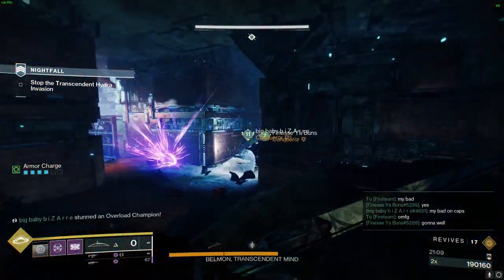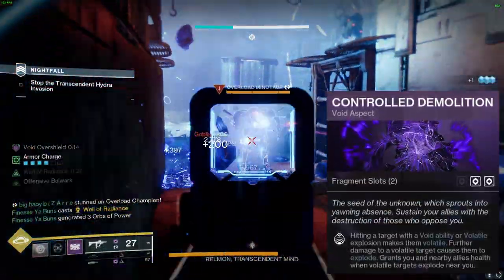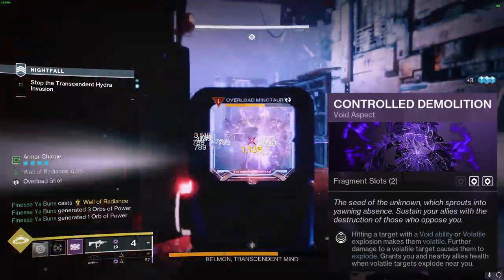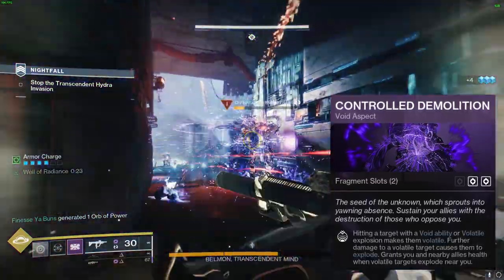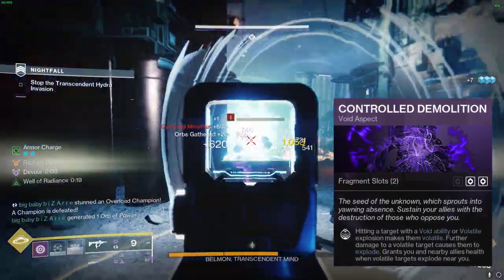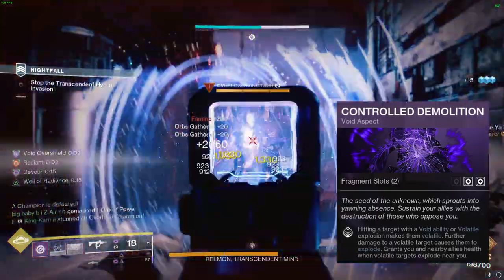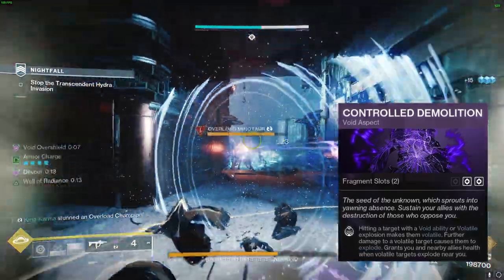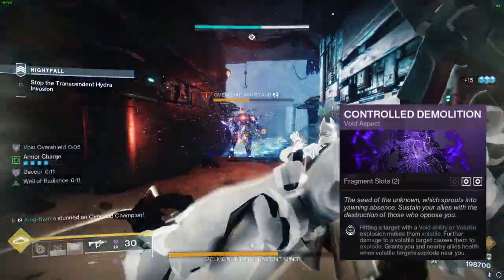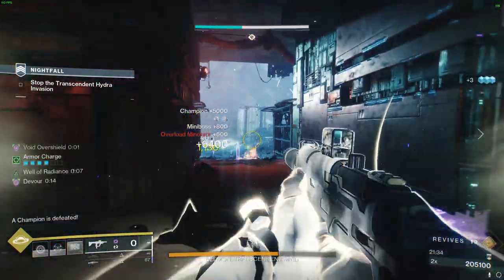Now let's dive into our aspects. First, let's take a look at Controlled Demolition. Striking a target with a void ability or volatile explosion renders them volatile. Inflicting further damage to a volatile target causes them to explode, granting health to you and nearby allies when volatile targets detonate near you. This game-changing aspect offers a wealth of healing, as all your weapons are void and you'll maintain the volatile effect on them. Each time they die, you and your allies receive free healing.